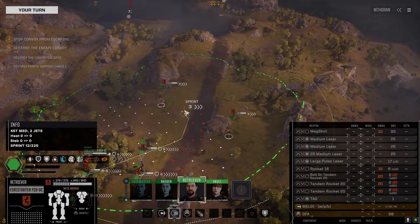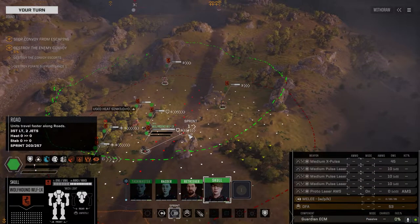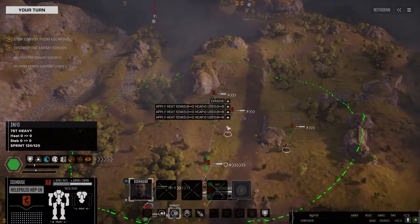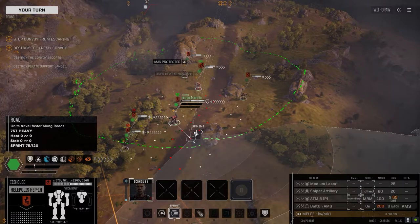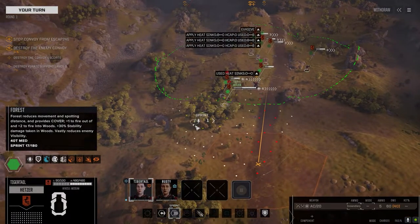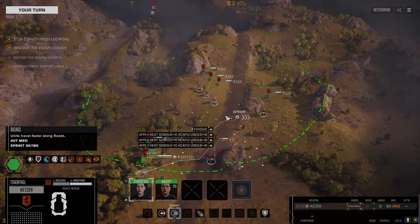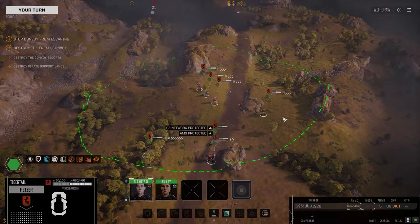Let's move into here and we'll move the Wolfhound up to here. Volopolis, you don't need to go very far — I'm going to stand you right in this road. If they're going to come at us or do anything, they've got to get through you. Let's get you behind these guys with the AC-20, and we're going to move you up here into a position where you can pull out and strike.